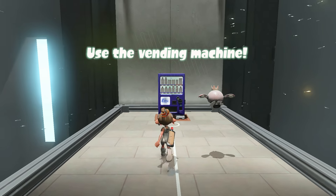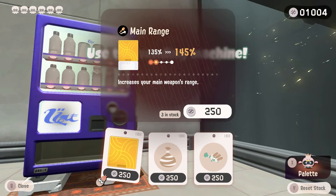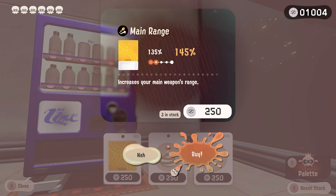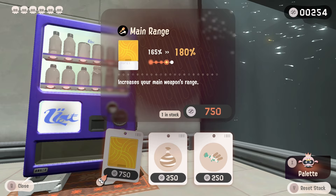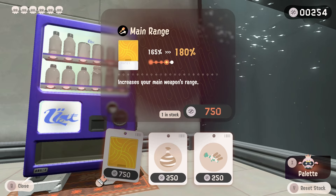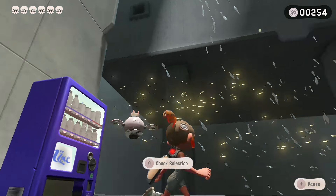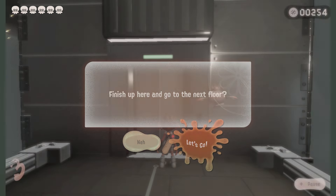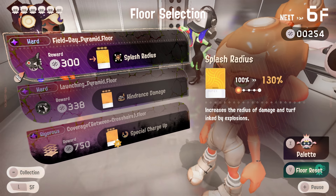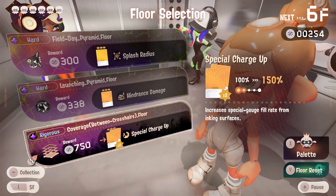I don't have any floor resets so I think I'm just gonna go vending machine. I probably could have done a floor reset cheaper, but I'm hoping for something nice in the vending machine. Hey, main range — that's something nice. The only problem is we'll be out of resets. But we got double main range, that's good enough, and we have enough money to reset on the next floor.